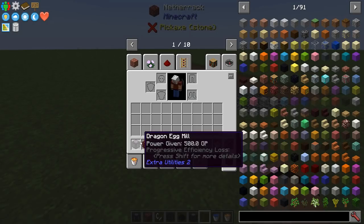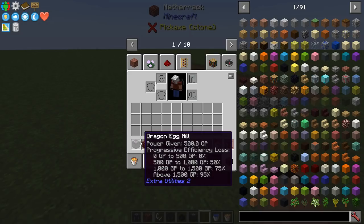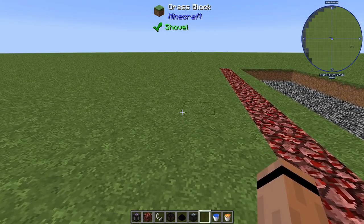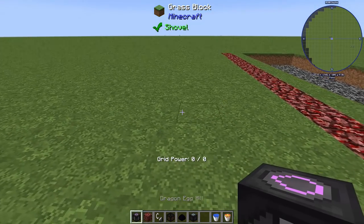I've got a bunch of mills on me, and if you notice, all of the mills now have progressive efficiency loss, and personally I find the numbers confusing. So let's test the mills and understand how the math works. I'm going to start with a pretty easy one: a dragon egg mill.